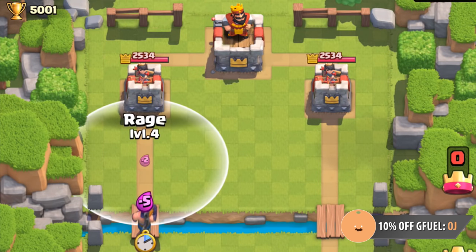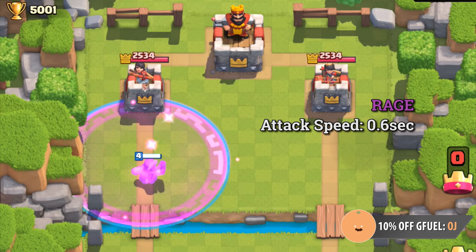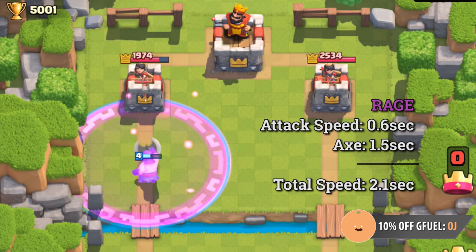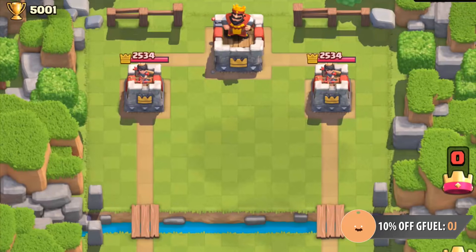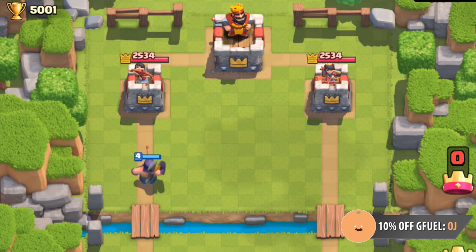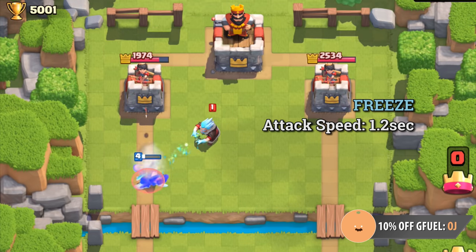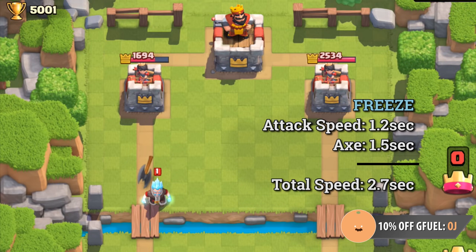His true attack speed is actually 0.9 seconds. Under a Rage, he attacks 0.3 seconds faster, but his axe will still be in the air for 1.5 seconds — Rage will not cause the axe to come back quicker. With or without Rage, he will still deal the same amount of damage to the tower. The opposite holds true with any slow: when slowed by an Ice Wizard, he attacks 0.3 seconds slower, while his axe will still boomerang back after 1.5 seconds. So while frozen by an Ice Wizard, his attack speed decreases from 2.4 seconds to 2.7 seconds.